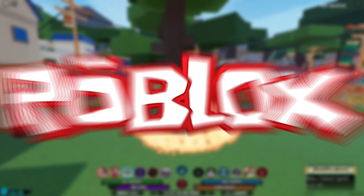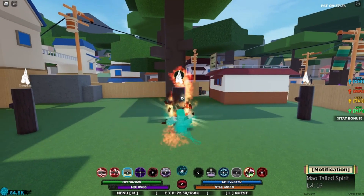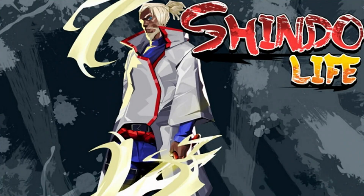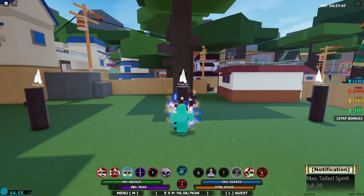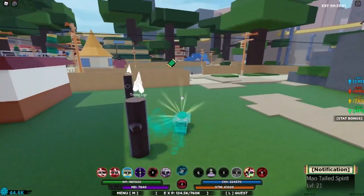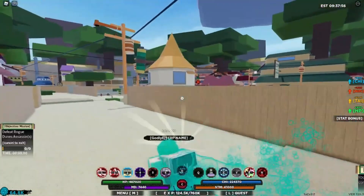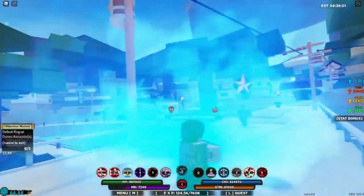There's a Roblox game out there for everyone, whether it's running away from Piggy or looking after cute pets in Adopt Me. But recently, one game in particular has risen to massive popularity: Shindo Life. Originally called Shinobi Life 2, the game is a reimagining of the original Shinobi Life — a Naruto-style ninja game where you explore an open world and fight opponents in the arena using your martial arts prowess and abilities. You can also use spins to get freebies, which can make your character stronger.